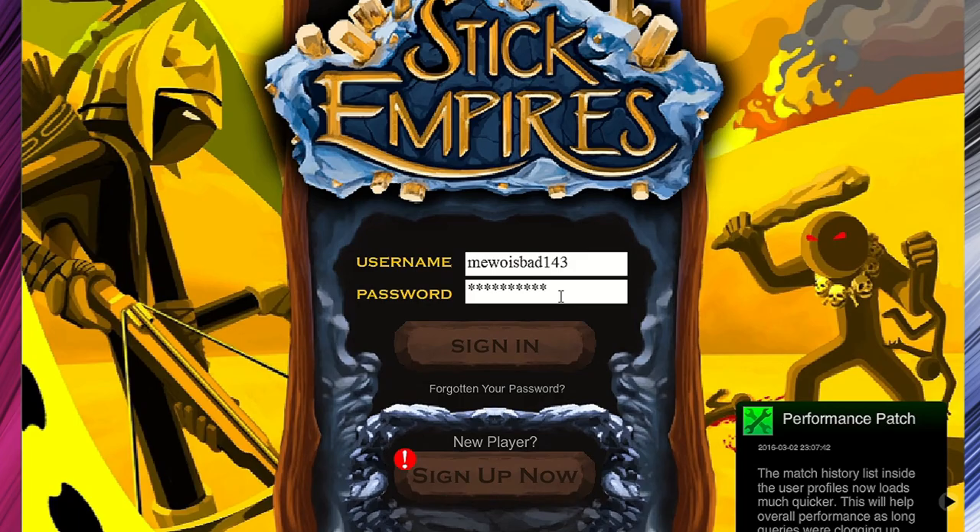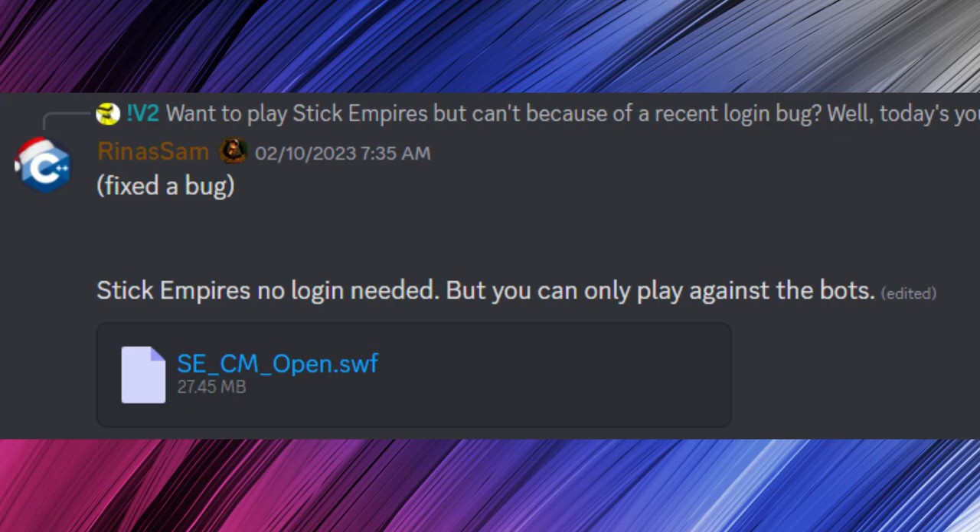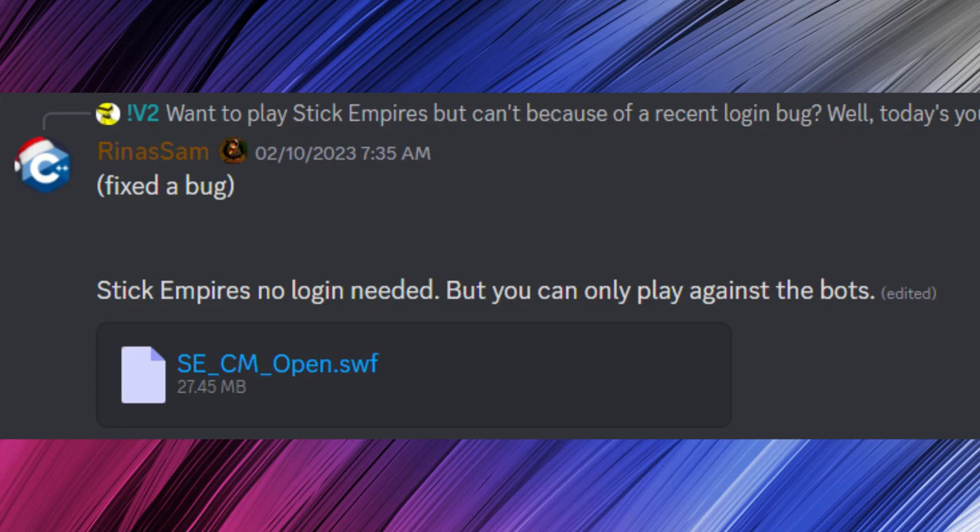If you're here for Stick Empires, there is a problem — the game's account creation broke down, so only those with existing accounts can play; new accounts don't work. But thanks to Arena's workaround, we can play an offline version of Stick Empires where login isn't required and you have full access to Chaos and Elemental Empires. Enjoy!